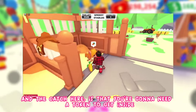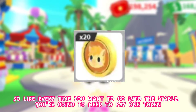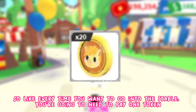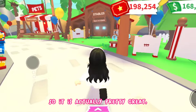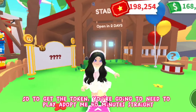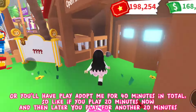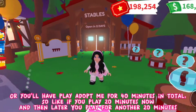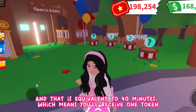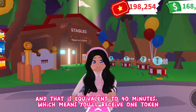The catch is that you're going to need a token to get inside — every time you want to go into the Stable you pay one token. To get a token, you need to play Adopt Me for 40 minutes total. For example, if you play 20 minutes now and 20 minutes later, that equals 40 minutes and you'll receive one token.